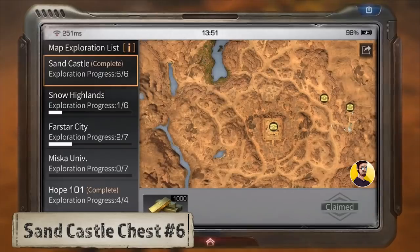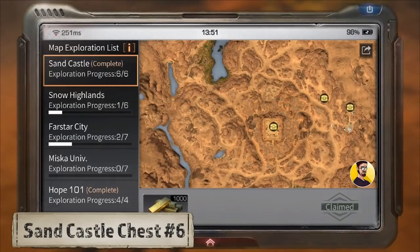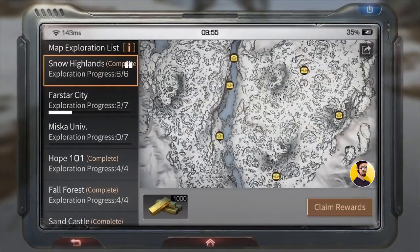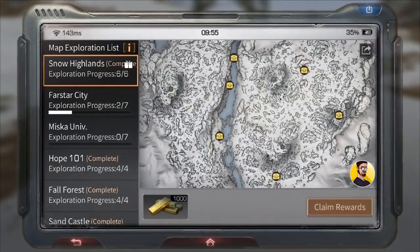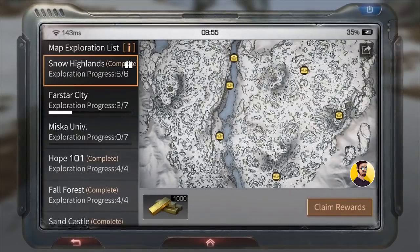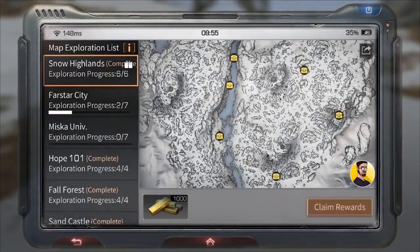Now you can claim your reward of 1000 gold bars and we can move on to the Snow Highlands map. The Snow Highlands exploration chests are very interesting to find because most of them have different spawn locations. But I will guide you through them so you can find them easily.